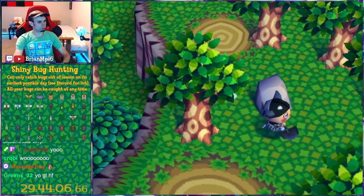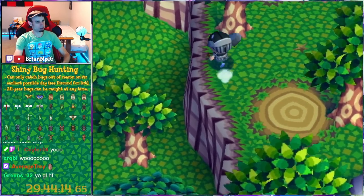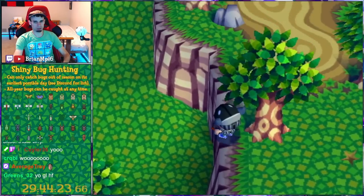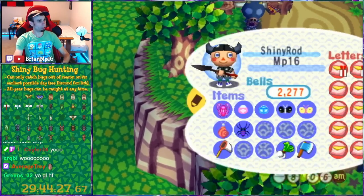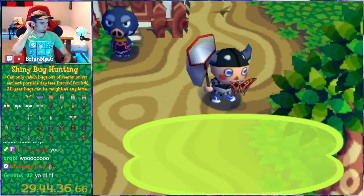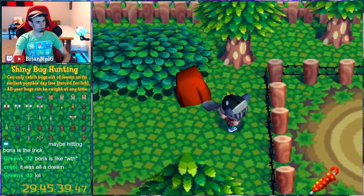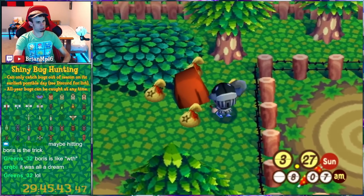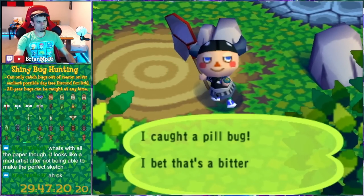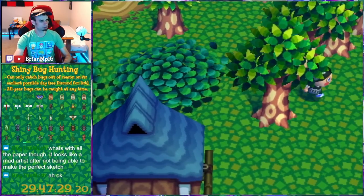Wait — this rock is only two spaces away from the adjacent acre, so a pill bug can't spawn here. I actually have two acres next to each other where a pill bug and fireflies won't be an issue. Oh my goodness, there's a tiger butterfly! Wow, it's very — sorry, Boris. There it is, that's amazing. Also, Boris went back to sleep — it's all good. We got our shiny pill bug — that is year-round, I can catch it any time. Just decided to get it out of the way now.